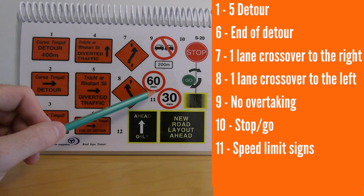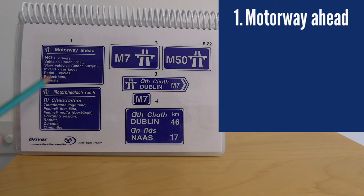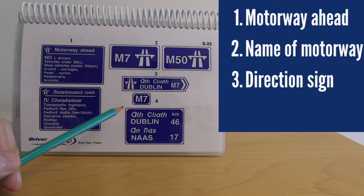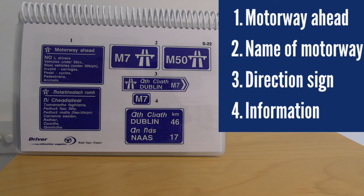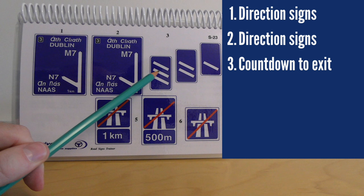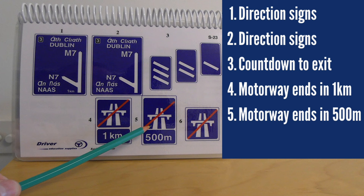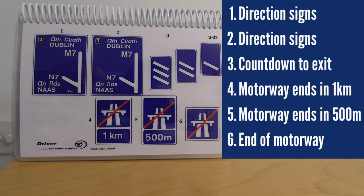These are motorway signs — indicating you've entered the motorway, which motorway you're on (e.g. M7 or M50), directional signs, and distance signs. Motorway signs are always dark blue with white writing. Further motorway signs show exits — three lines means 300 metres to the next exit, two lines means 200 metres, one line means 100 metres. Number four says the motorway ends in one kilometre. Number five says motorway ends in 500 metres. Number six means the end of the motorway — motorway rules no longer apply.